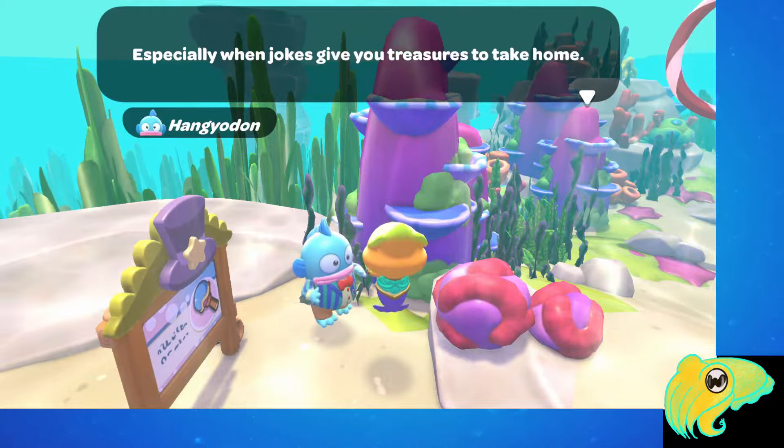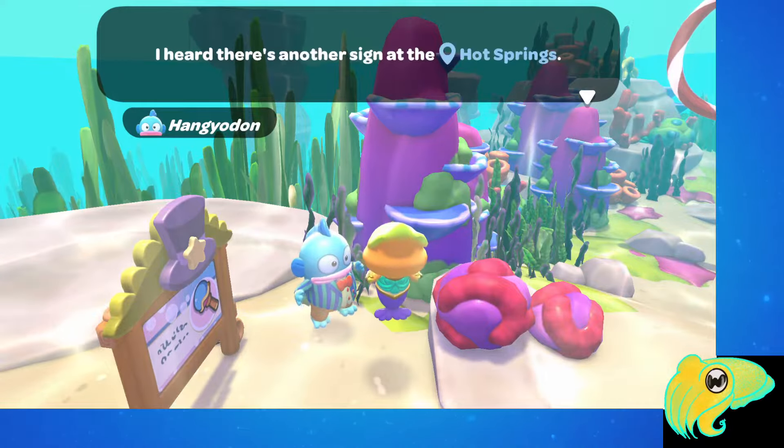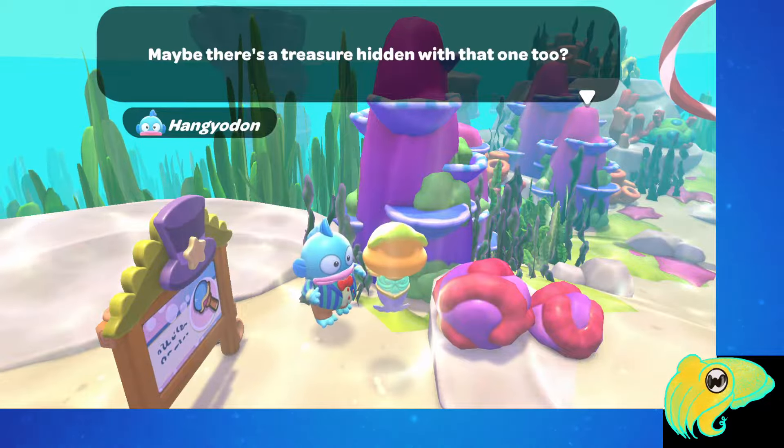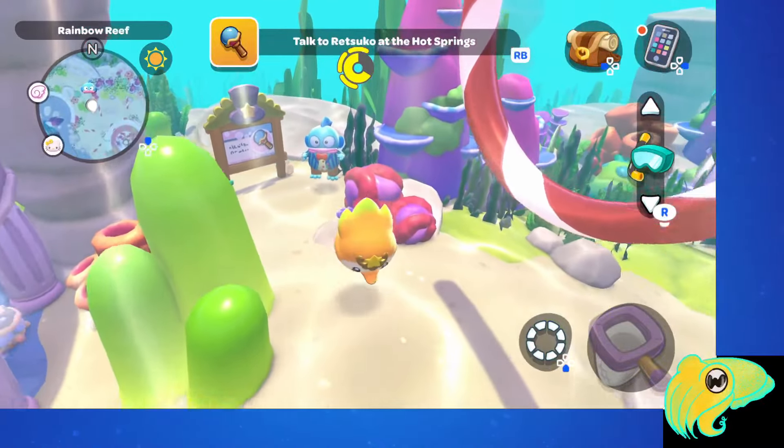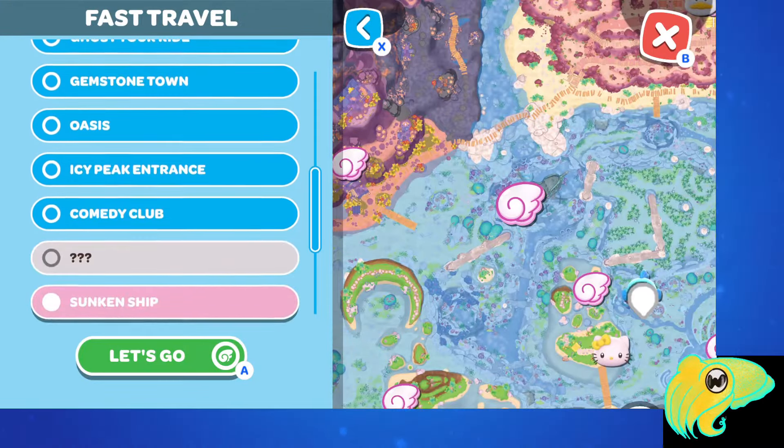So then you return to Hangudan, tell him about what you found, and he says that he's heard there's another sign over in the hot springs. In the next part of the quest, you have to talk to Retsuko at the hot springs by the sign that's over there.